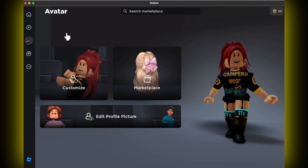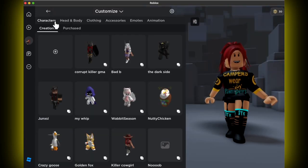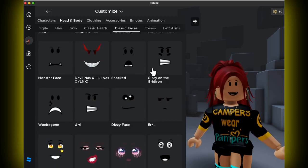There's a reason why I'm dressed like this because I want you to see something. Also, campers do wear pampers. But if you go over to customization, I want to show you something — head and body. I want to show you the faces, classic faces.